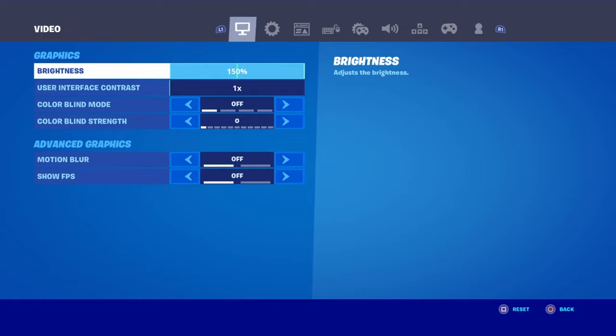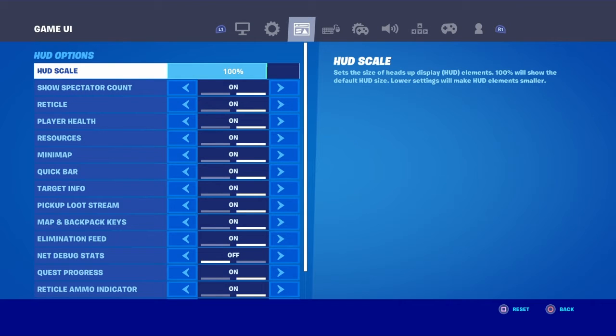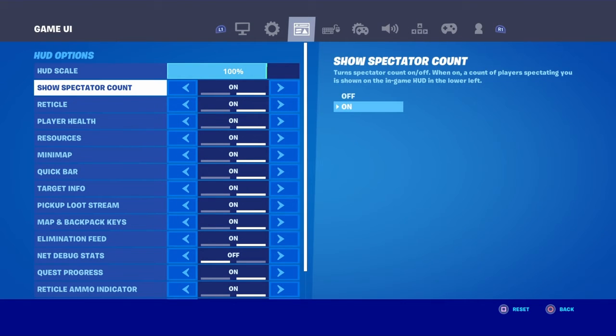It's simple. All you gotta do is go to Settings, then go to HUD scale, and turn all this stuff off.